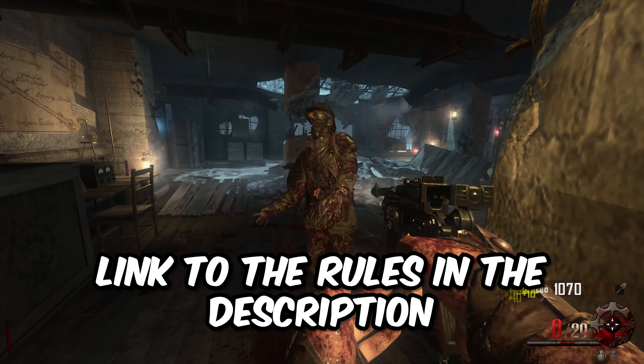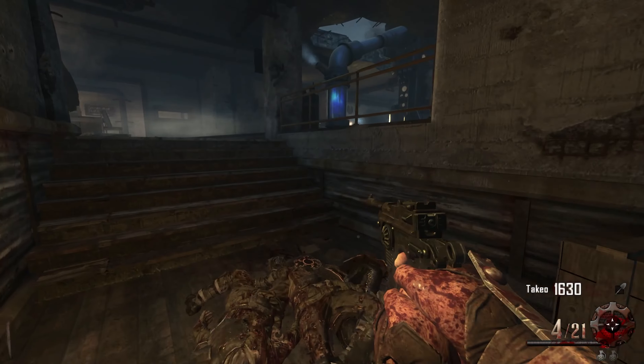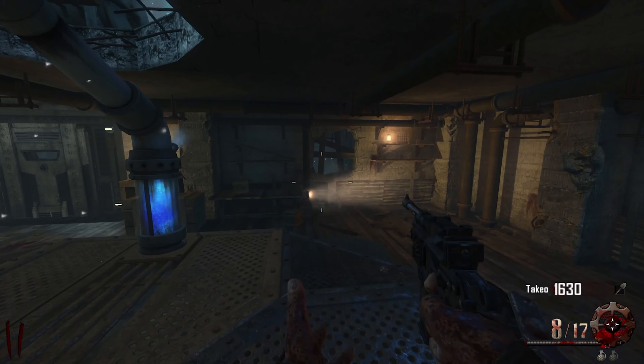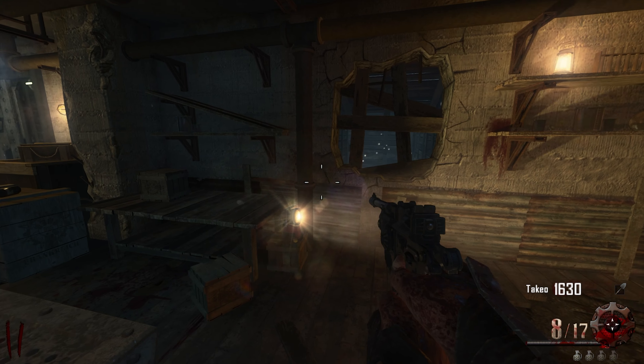So we have to get perks in rainbow order. First perk, luckily for us, is actually going to be Jug. That is not too bad. Now, I wanted to do this on BO2 instead of BO3, just because I feel like BO3 is a little bit easier. I want to make a little bit of a challenge and do it on BO2.